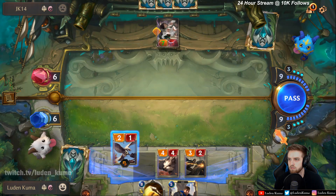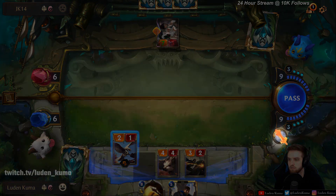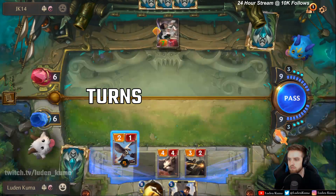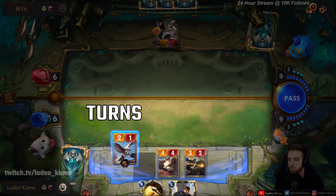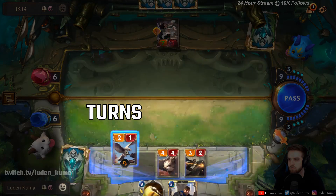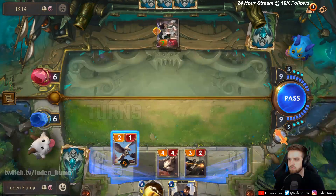Now let's cover attacking and defending. Every single turn, one player will be assigned the attack token. The attack token is right next to your mana pool. It symbolizes who's the attacker and who's the defender of each round. The game's tempo is separated into turns and rounds. After every action, the turn priority is then passed to the other player. He gets to make an action, and the turn priority is passed back to you. If both players choose to pass simultaneously, then the round ends. Your primary mana bar is refilled, and the attack token is then swapped to the other player.